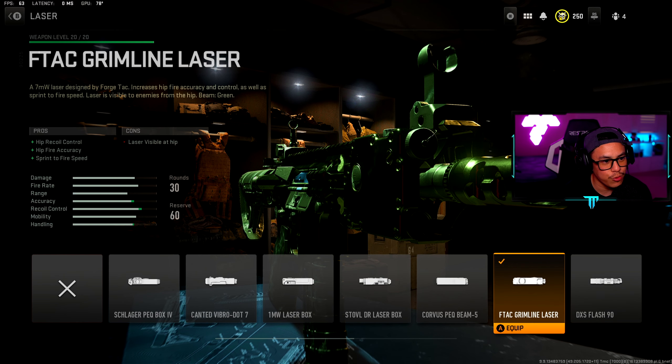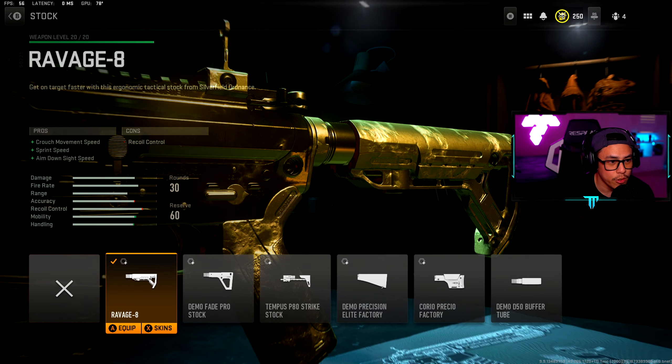For the laser, we're going with the F-Tec Grimline laser. I really like this attachment — it gives us hip recoil control, hip fire accuracy, and sprint-to-fire speed. The only con is the laser is visible at the hip, but I'm not really worried about that at all. The pros definitely make it worth it, especially that sprint-to-fire speed — that's free sprint-to-fire speed.